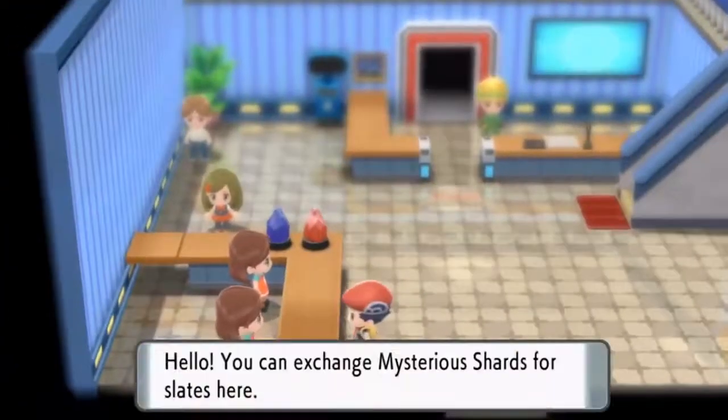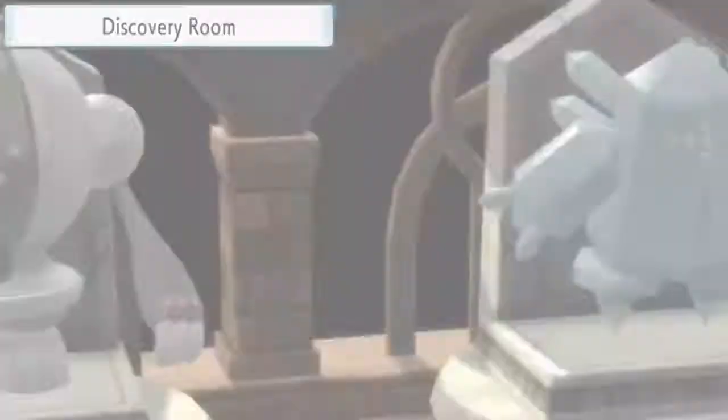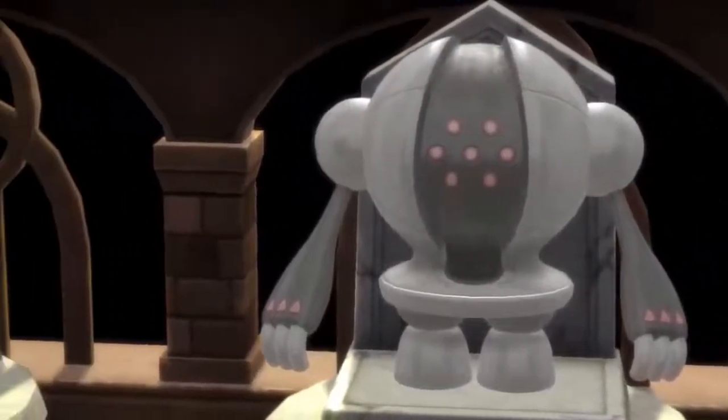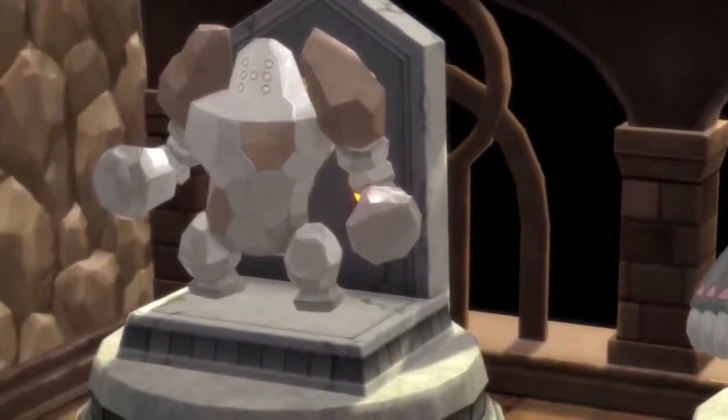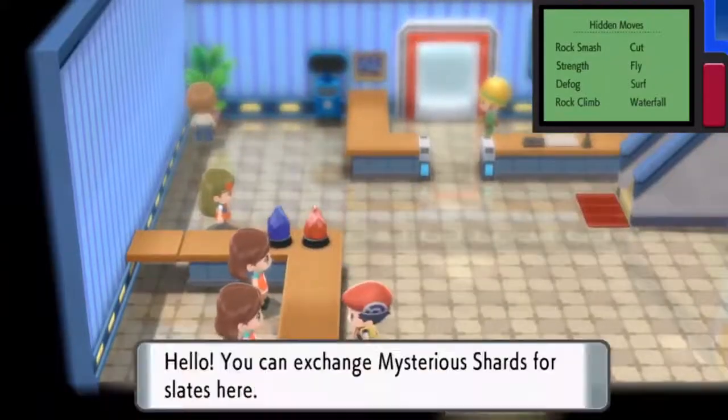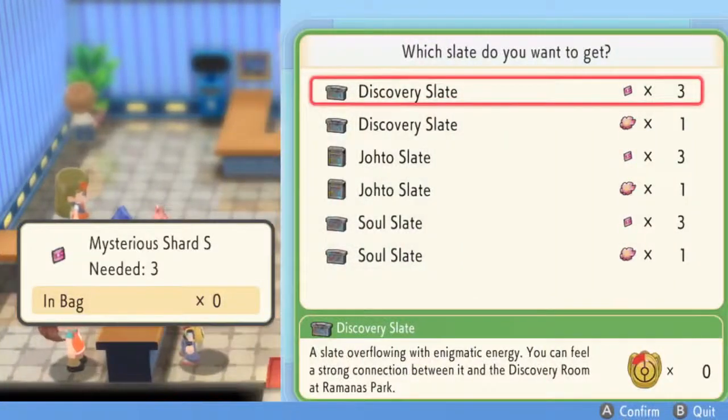Now that we're in Ramanas Park, we can buy some slates. But the only slate available is the Discovery Slate. This is because we have to catch all three Regis before we get access to other slates. So after buying three Discovery Slates and catching all three Regis, we'll unlock more slates.